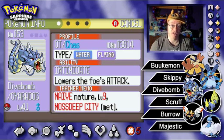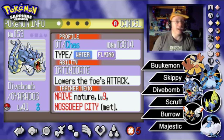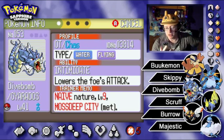Next we've got Dive Bomb the Gyarados, the newest addition to the team — new as of maybe 6 or 7 episodes back. Level 41. Intimidate, dropping the foe's attack stat. Naive nature — I never remember what that does. I'm going to look it up right now on Google.